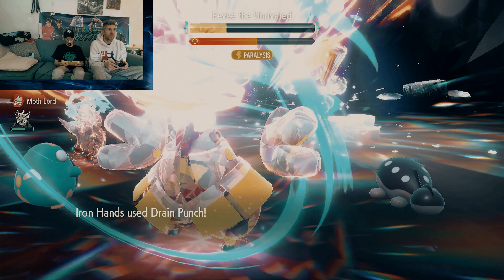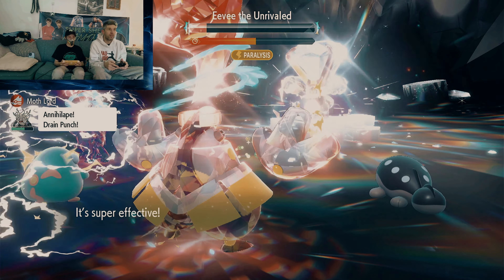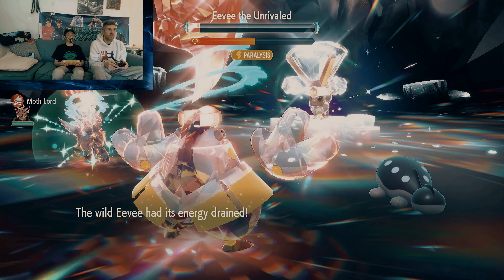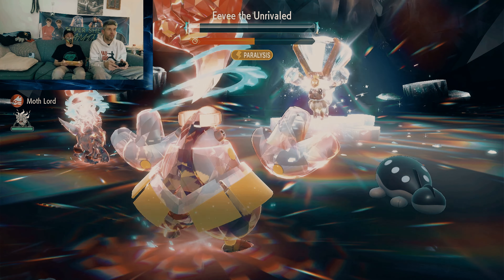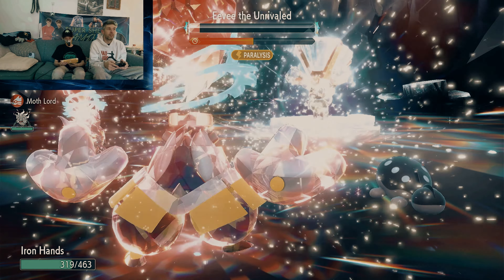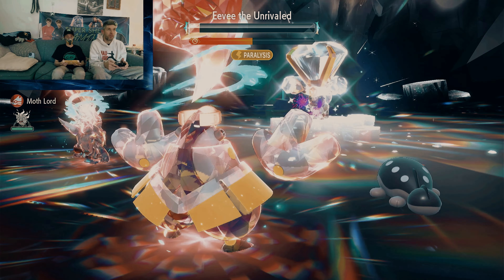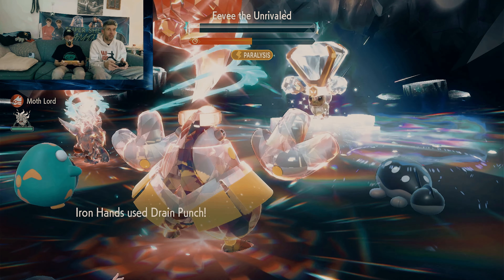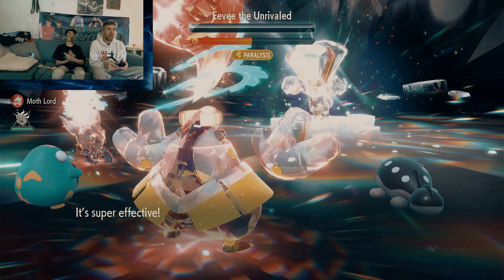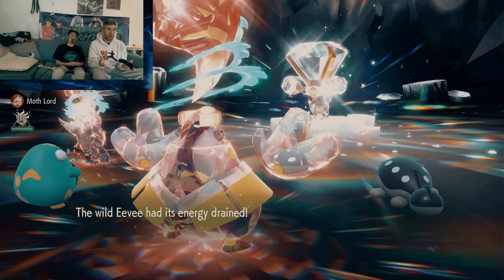Drain Punch — you're back to full HP, it seems. Hyper Voice, interesting. That's a decent hit. Drain Punch again, and this might do it. This might be it. It's dead. There you have it — Eevee, the unrivaled. Iron Hands, it works. It wasn't as great as I thought it could be, probably because the shield is up from the very beginning. Annihilape is definitely a viable Pokemon to use.